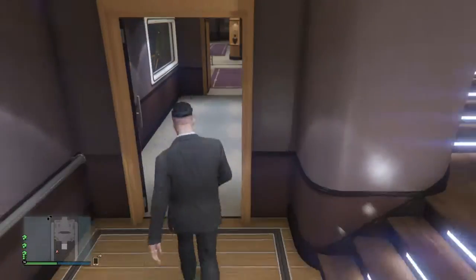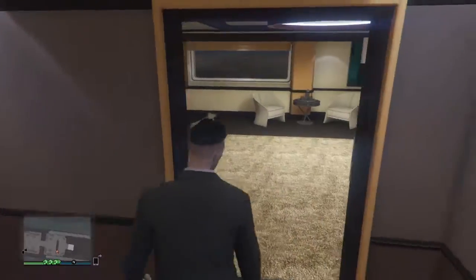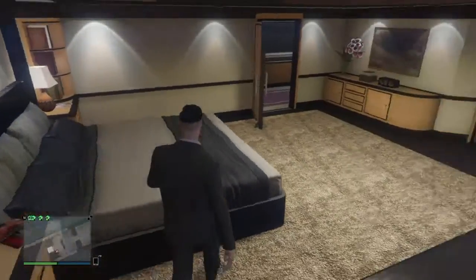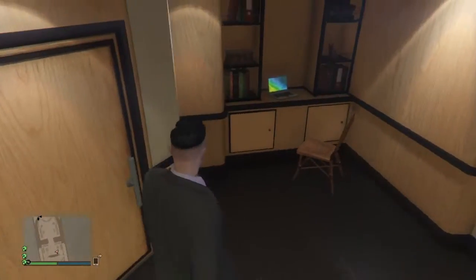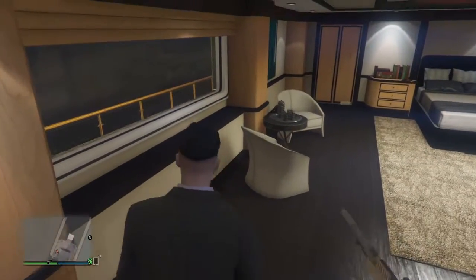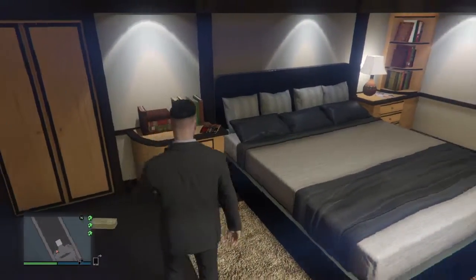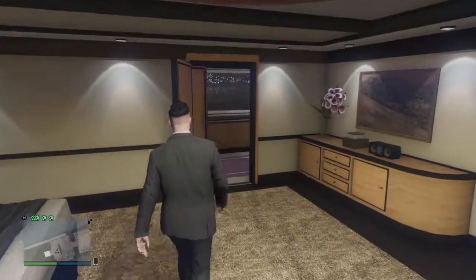Yeah, over here in the little corner there's a bunch of pictures and stuff. Let's go to this room first — this is our first bedroom. It's pretty big, pretty decent. You have a homing launcher over here, a little desk and a computer. This is a small bedroom; I think this one is for guests. I have a proximity mine and a radio.